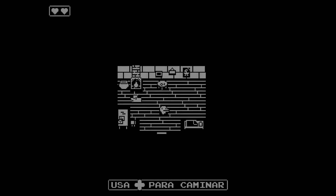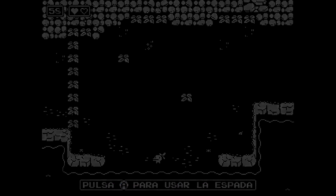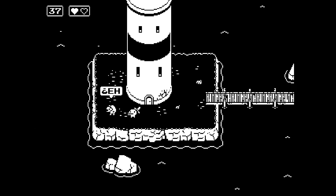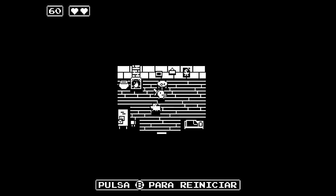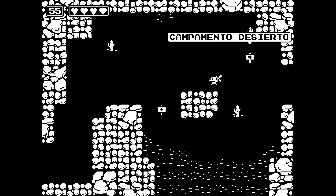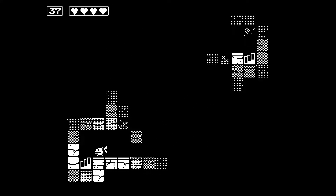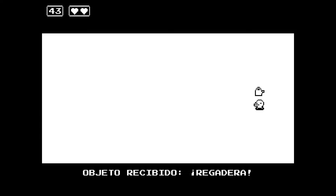Minit: un juego de rol donde eres lo que parece ser un cocodrilo, y tendrás que adentrarte en el mundo para resolver un gran misterio. En el juego tienes 60 segundos para moverte por el mundo antes de morir; es decir, cada 60 segundos mueres y tienes que volver a empezar. Pero conservas el progreso que hagas en el juego, al estilo de la película Feliz Día de Tu Muerte, donde mueres todo el rato pero recuerdas por dónde ir e intentas buscar una salida. El objetivo del juego es completar los diferentes puzzles a la vez que recolectas objetos que te darán acceso a nuevas áreas.